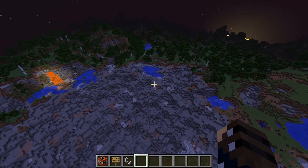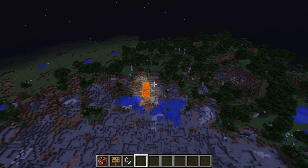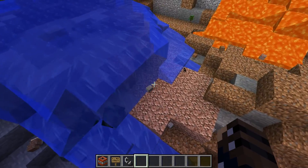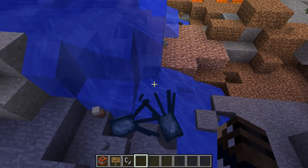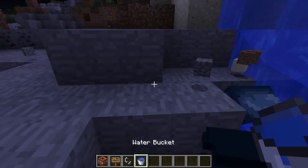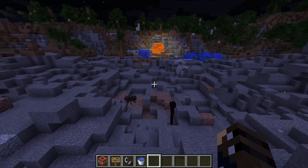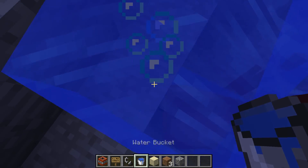Look — it even broke through the hill, and now lava is pouring from inside the hill. Oh no, a poor squid died! I didn't get there in time to help. Let me give them some water so they don't die. I'm sorry, squids. As you can see, exploding TNT isn't good for the animals, but it's cool.